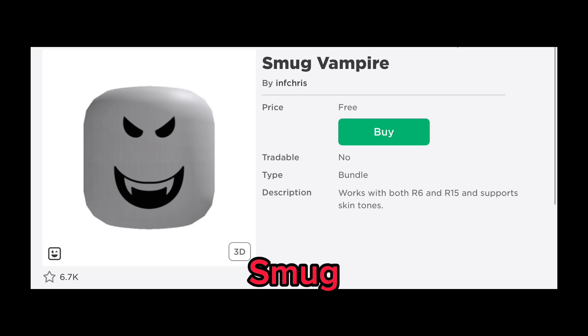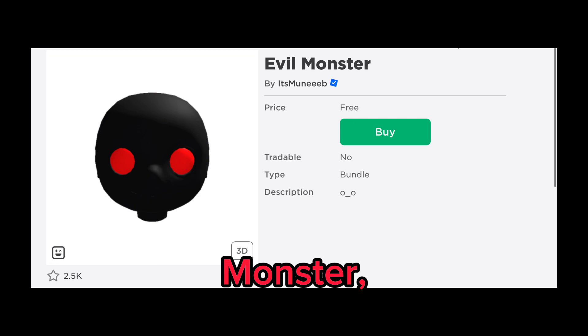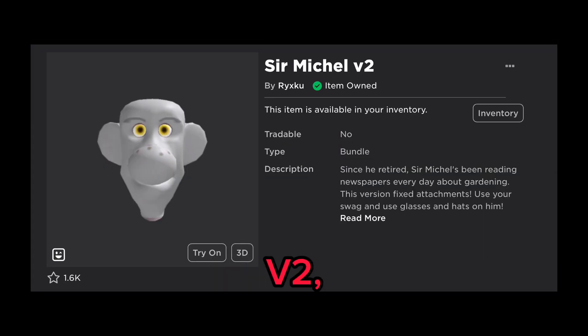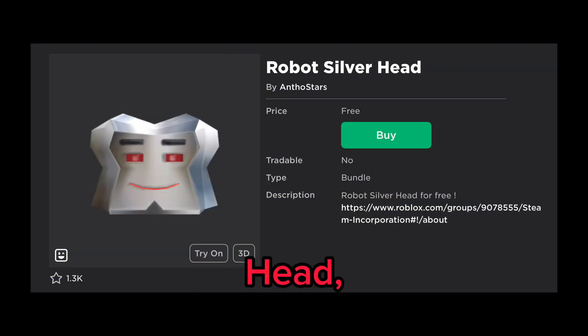Now let's get into the dynamic heads. Here is Smug Vampire, Robot Skeleton Head with Colorable Eyes, Evil Monster, Cute Face, Trolling Face, Sir Michelle Version 2, Average Roblox Enjoyer, Robot, and Silver Head Globe.